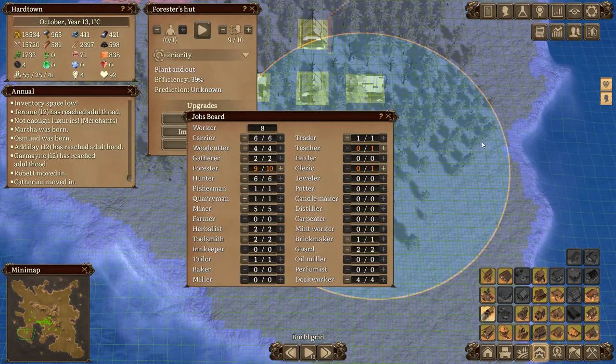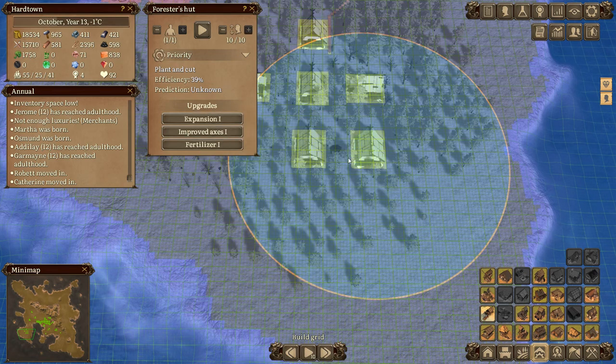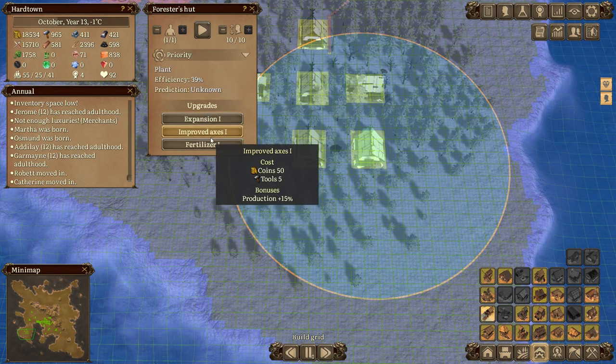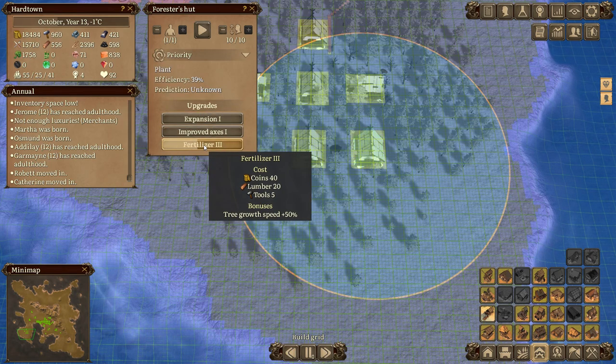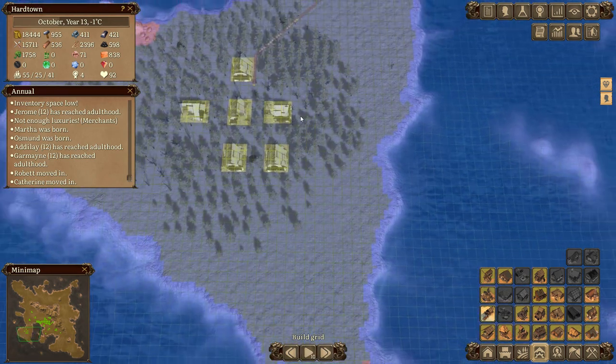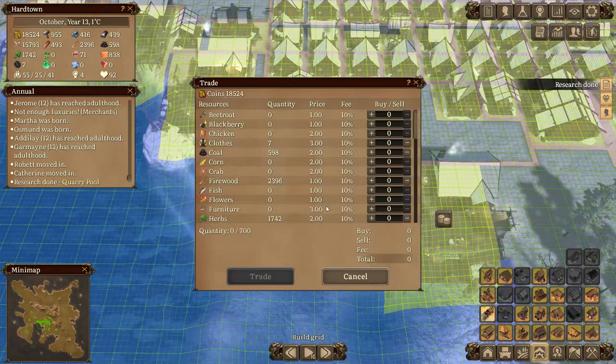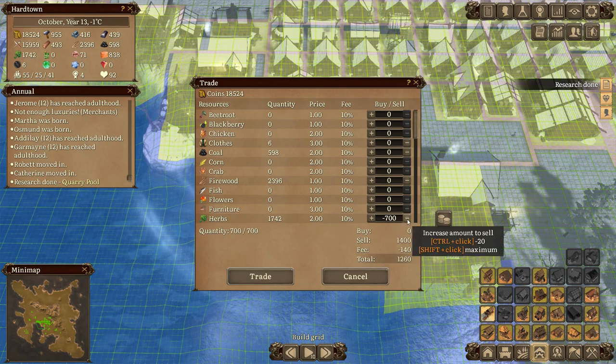We've got another person - let's get an extra forester in there. Pause, change him to plant, get the fertilizer going - one, two and three. Go! Fill all that in there's a good champ.